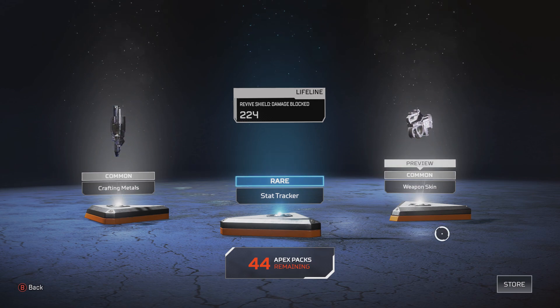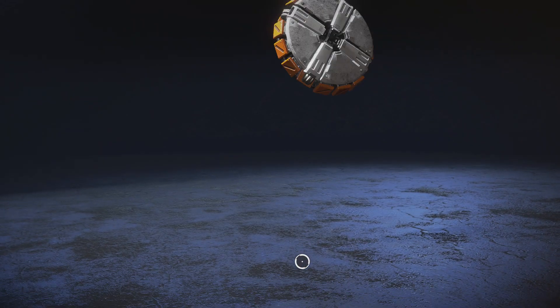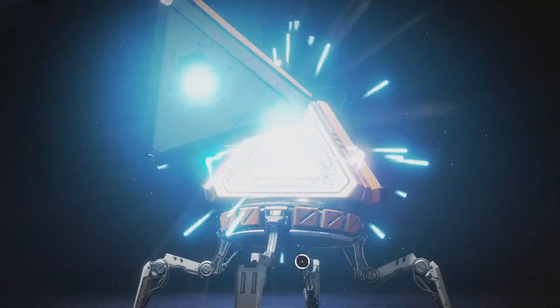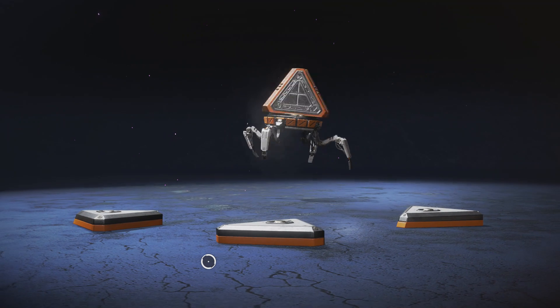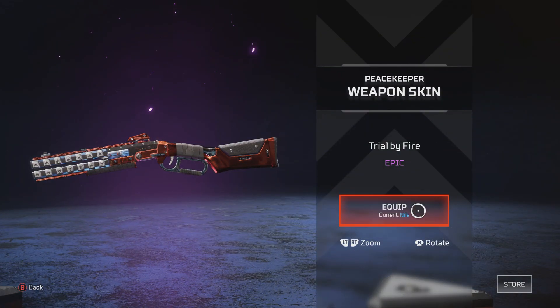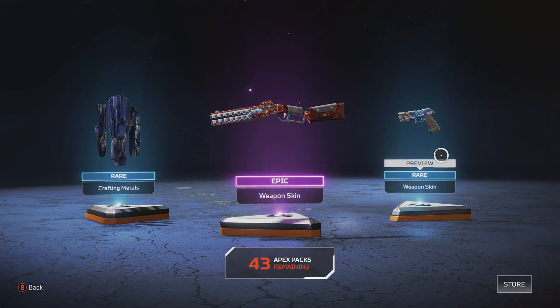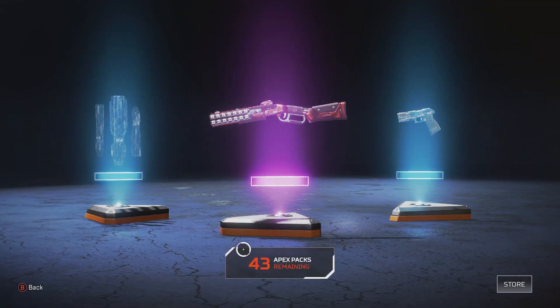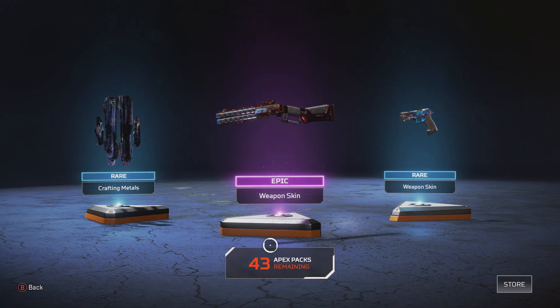Got a Lifeline tracker, not too interested. Common weapon skin for the Prowler — I've already got a purple, so I'm okay with that. Got a purple — two blues and a purple. Good luck. Crafting materials, always good. Got a new Peacekeeper skin, been needing one for a while. Got a P2020 — oh, we have the Green Mamba. Not too happy.